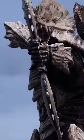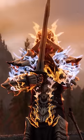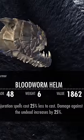In Anniversary Edition, there's a creation called Dreams of the Dead that lets you get the Bloodworm Helm, an artifact said to be left behind by Manamarko. It fortifies conjuration and makes spells more effective against undead too.